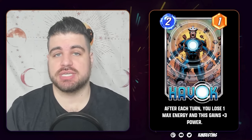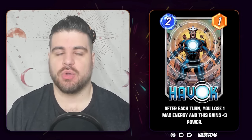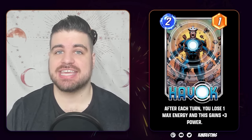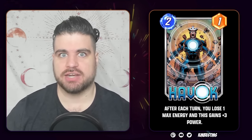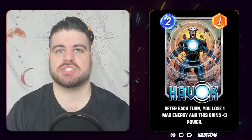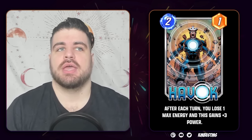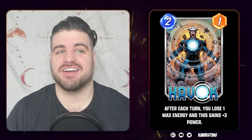Finally, on December 19th, Havoc enters the collector's cache. What he says is: when you play this guy, you are no longer gaining energy — you lose an energy crystal at the end of every turn. In Marvel Snap, you naturally gain one at the beginning of every turn, so you sort of cap yourself at whatever energy you were at when you played him. And honestly, when I look at this guy, I think, wow, that really sucks. I really hate this card.